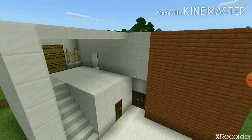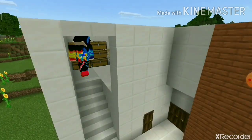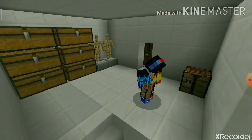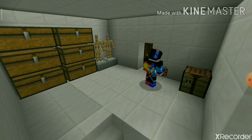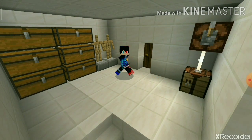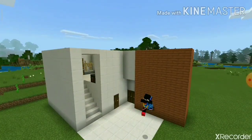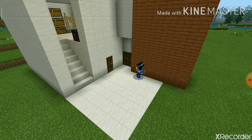I fill up the remaining gap and place a crafting bench with a lantern on top for light at night, plus a smithing table, a cartography table, and another block I'm not sure of — but it looks nice.